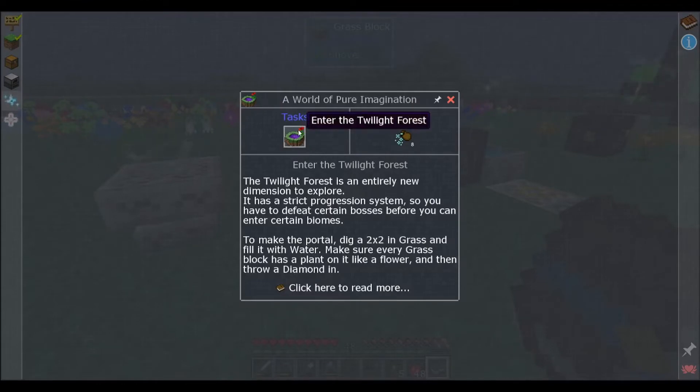Next up: enter the Twilight Forest. Twilight Forest is an entirely new dimension to explore with a strict progression system — you have to defeat certain bosses before entering certain biomes. To make a portal, dig a two-by-two in the grass, fill it with water, make sure every surrounding grass block has a plant on it like a flower, then throw in a diamond. Pretty simple.